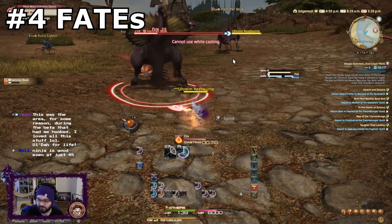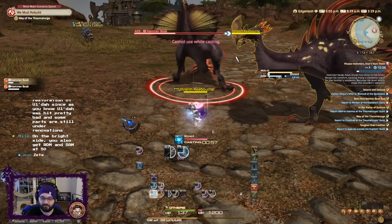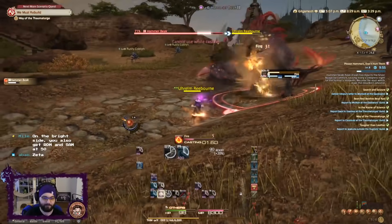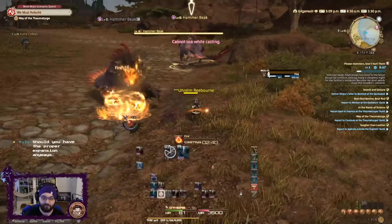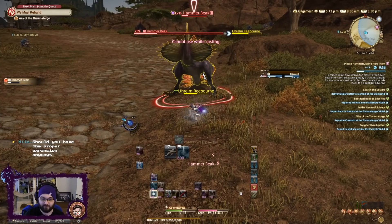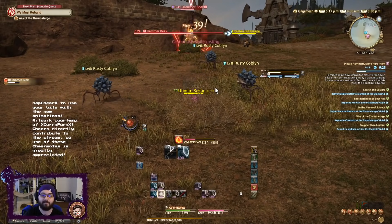Next up, we have Fates — available as soon as you step out into the world. They're random events that pop up all over your map with all sorts of objectives. They're pretty good supplementary EXP and sometimes reward minions, cards, gil, achievements, and grand company seals, which for a new player is actually really important. From a leveling standpoint, at the early part of the game they're really good. They fall off for about 40 or 50 levels, and then for the last 10 levels they get kind of good again because there's also a currency you can exchange for crafting materials. As a leveling method, it gets a 5 out of 10 — it doesn't scale very well compared to many other methods.